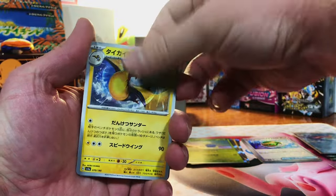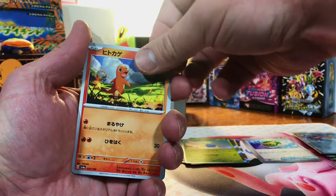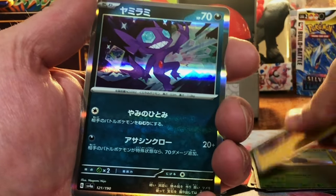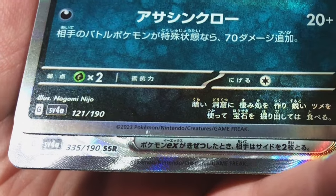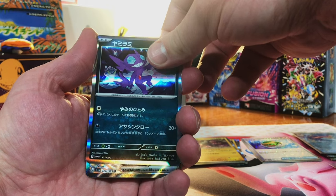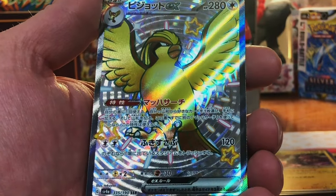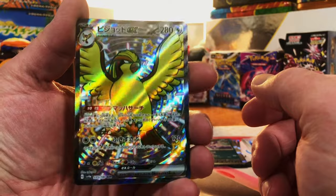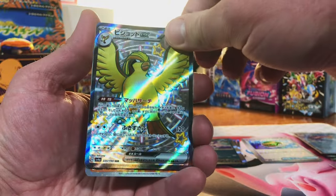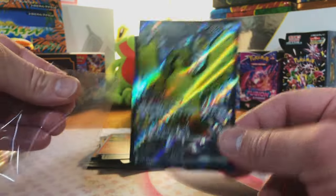I have no idea what the pull rate is on this set, so I'm just going in blind pretty much. We got a Luxray. We got a Sableye. Oh — what is that? An SSR. Come on, is that the Charizard, dude? Okay — Secret. It must mean Secret Shiny Rare, I suppose. But that is nice — a Shiny Pidgeot EX, Full Art. I will take that any day of the week. And a reverse, whatever that is. Very nice Pidgeot.